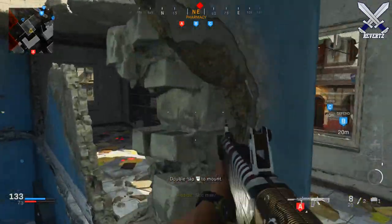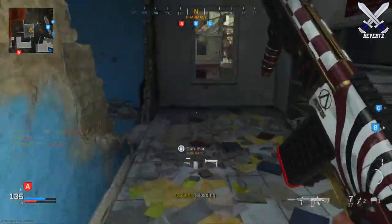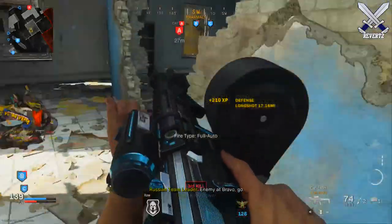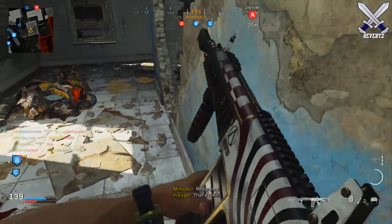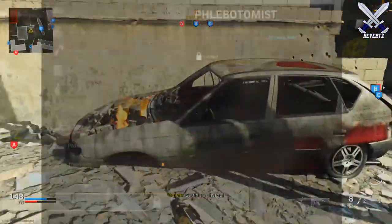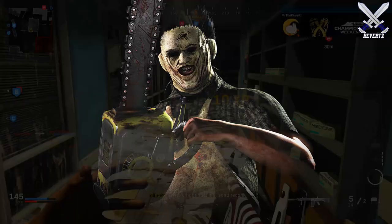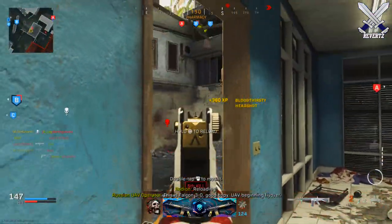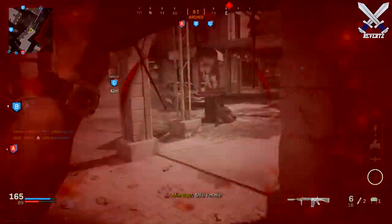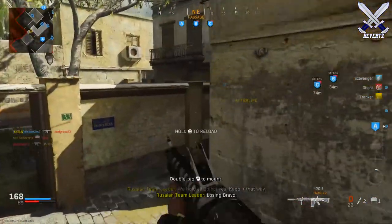Part of me thinks that maybe after completing this Easter Egg, we can get access to that leaked Saw and Leatherface bundle, which Prototype Warehouse originally leaked. The Saw bundle is gonna be coming out with a playable Billy the Puppet Operator, which looks very authentic to the movie — very scary. We're also gonna be getting a throwing knife skin called the Phlebotomist. As for the Leatherface bundle, I imagine it's gonna be something similar where we can play as Leatherface as an operator — maybe there's gonna be some type of a chainsaw melee weapon. It's so cool that Activision was actually able to get approval to use two of the most iconic horror characters inside of Call of Duty.